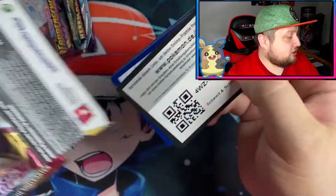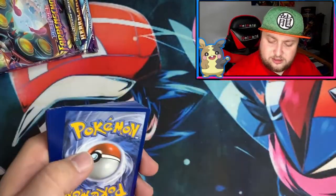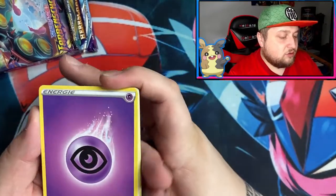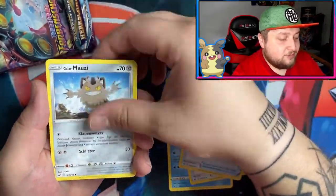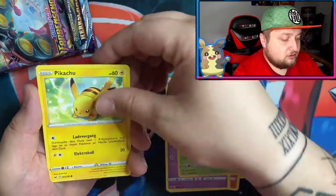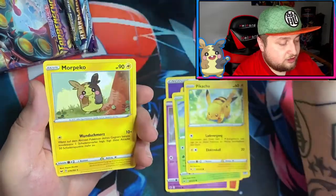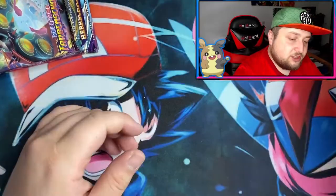Next Sword and Shield Base — maybe a full art Zacian or Zamazenta, one of those would be pretty nice. Got Flapple, got Meowth. Got the Ninetales Reverse, which is very cool, and Morpeko. Okay, nothing special in the Sword and Shield Base.